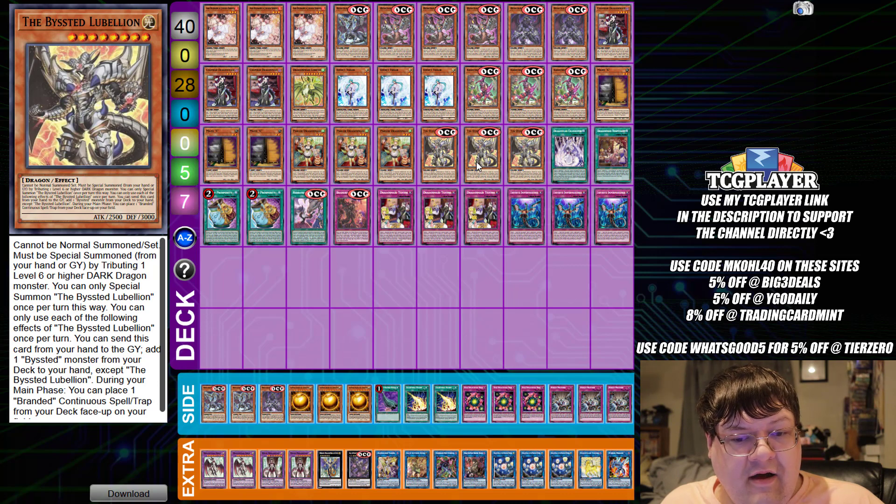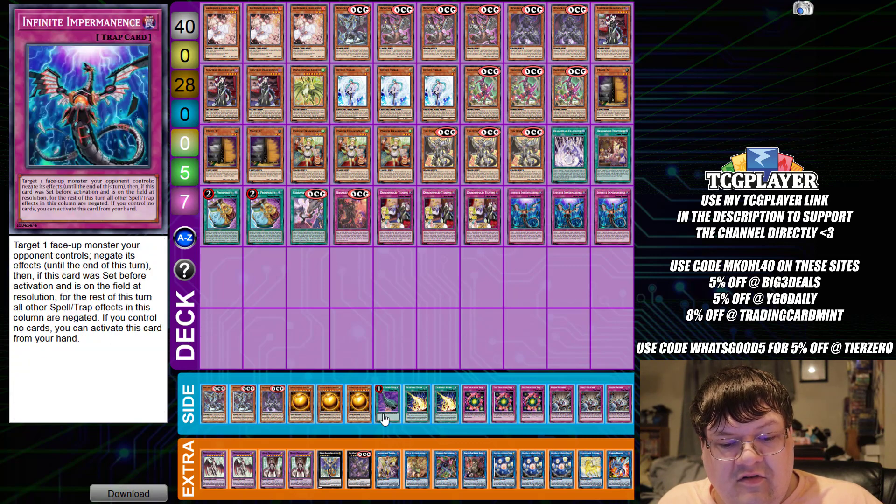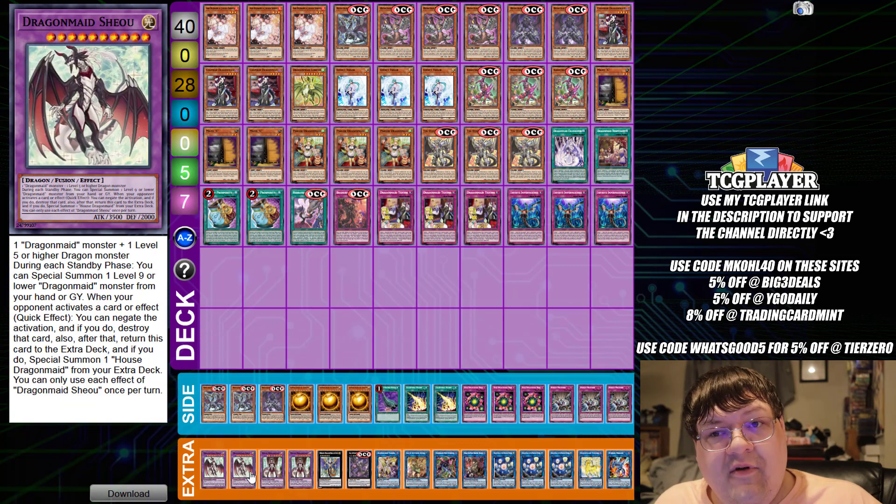Good news is Lubelion — most of these guys are dragons, which means a changeover into your Omni Negate for pretty free, actually. Pretty good.